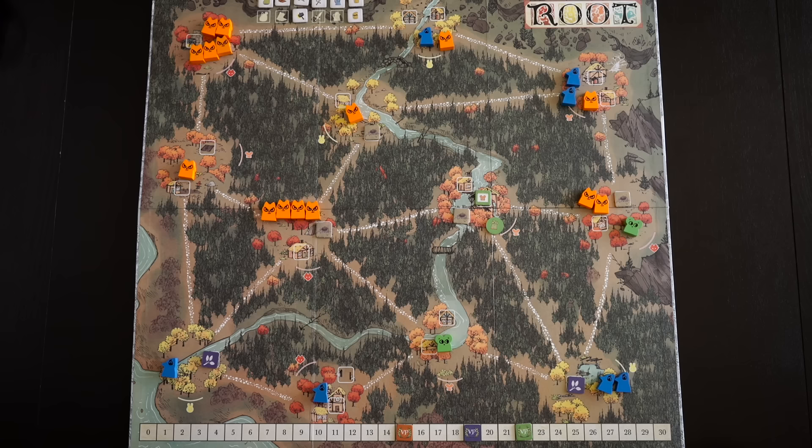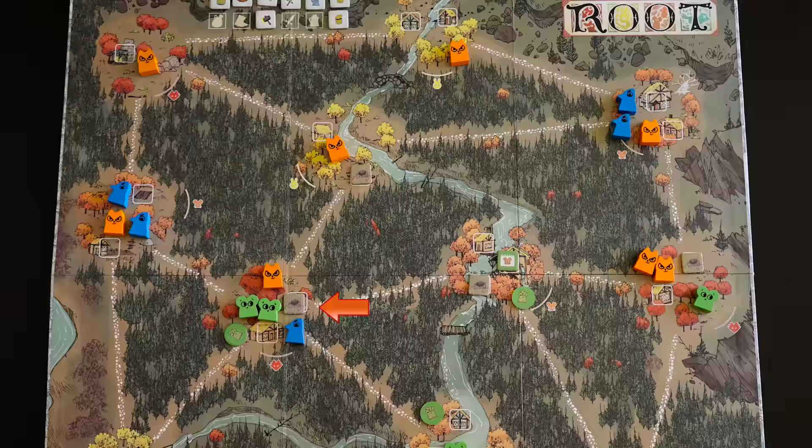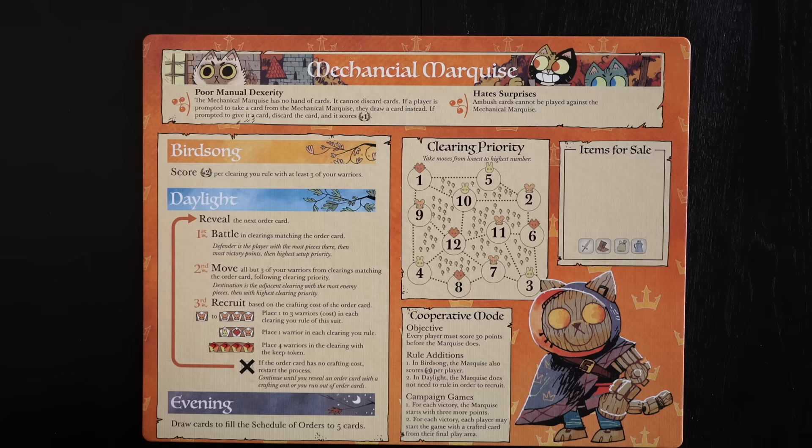Once they're set up, the cats will follow a set of instructions every turn. During Birdsong, they'll score two victory points for each clearing they rule and have at least three warriors, plus one for each human player if you're playing co-op. When Daylight hits, reveal the first card in their schedule and take the next three actions in order. First, initiate a battle in each clearing matching the suit of the card. If there are multiple enemies, the priority goes: most pieces in the clearing, most points, then highest setup priority using the letters on the back of each faction board. If there are multiple battles, use the clearing priority map to determine the order, going from low to high.